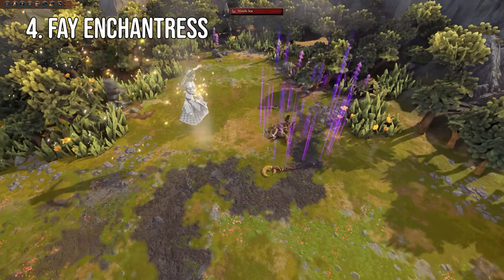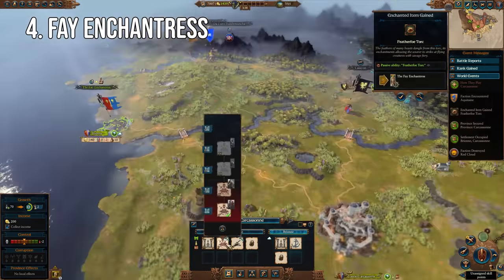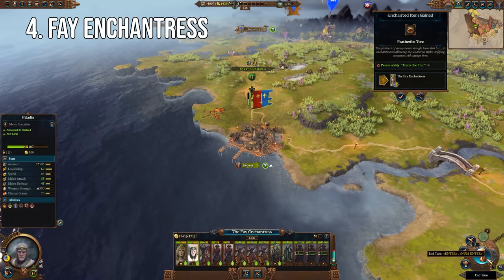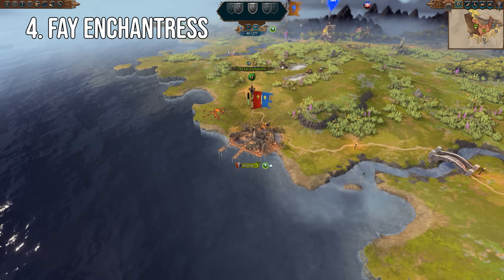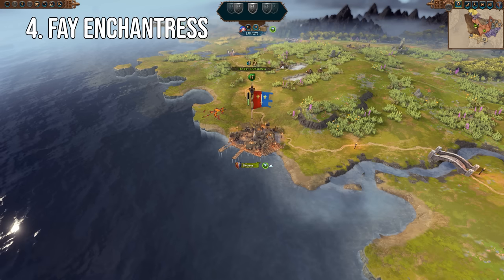Coming in fourth, we have the Fae Enchantress. Fae has one of those campaigns that's so easy to the point it's a little bit boring, and it really just comes down to one thing — the location is just so safe. You have Greymont Mountain Hold, a handful of weaker foes within reasonable distance, but aside from that she might as well spawn in the Garden of Eden. Once you take out the greenskins, you have no immediate threat.